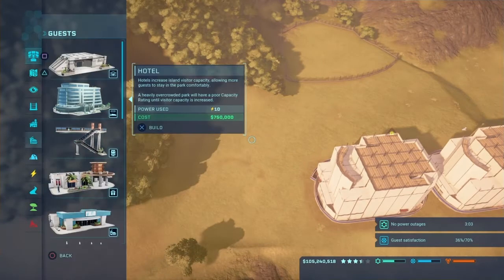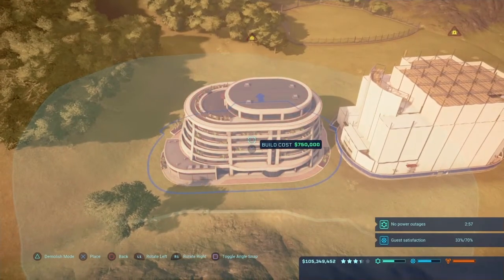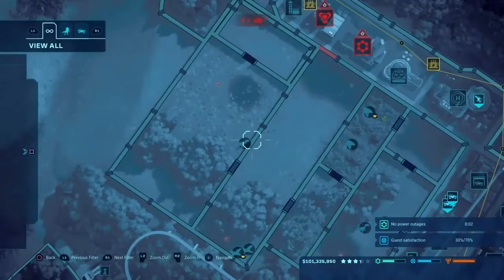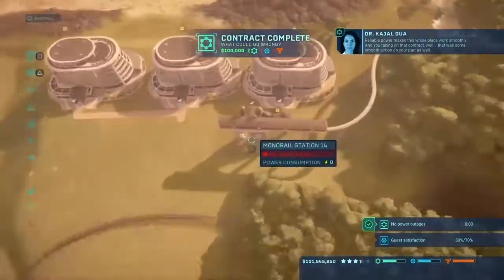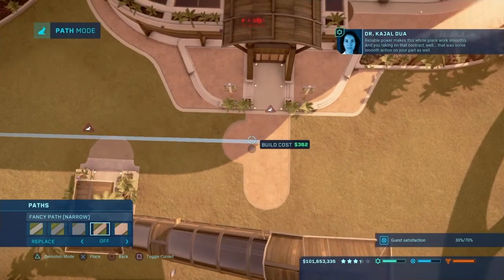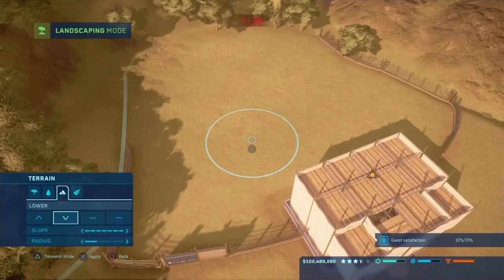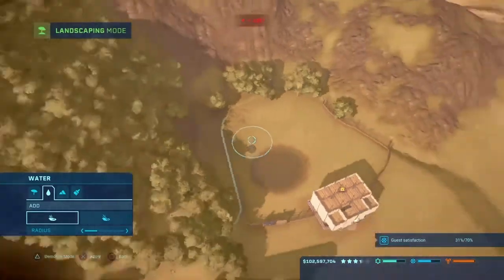Let's see if we can fit a third hotel — back more, closer. There. Oh, no thank you. I thought the dinosaur was going to hit the fence. Reliable power makes this whole place work smoothly. We spared no expense — except for the lives. It's looking a little bit concerning, but it should be fine.